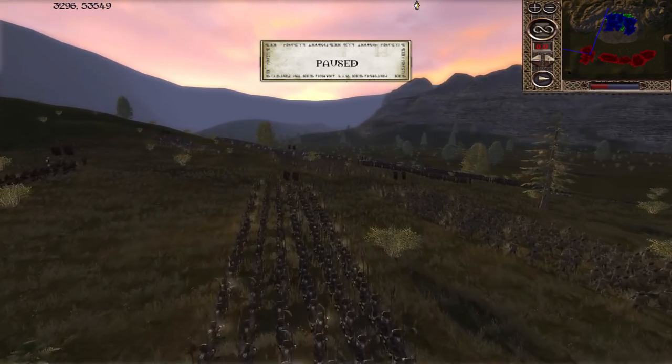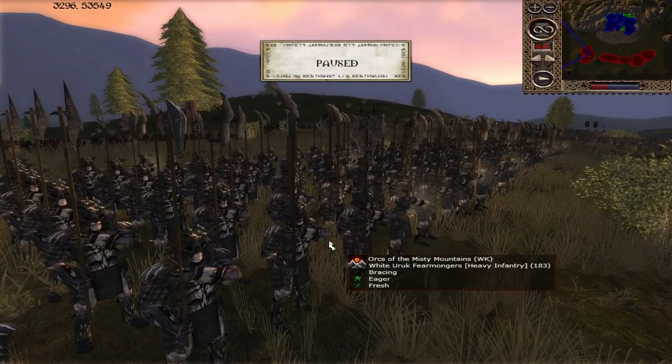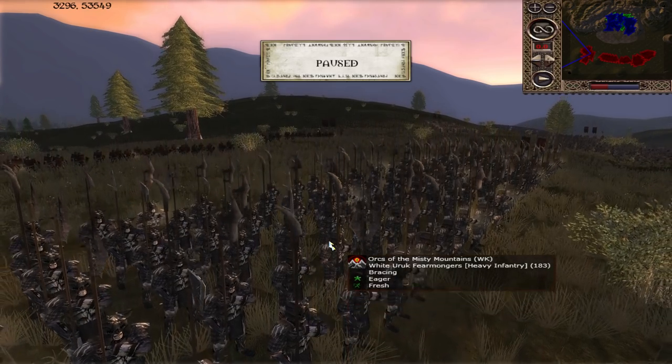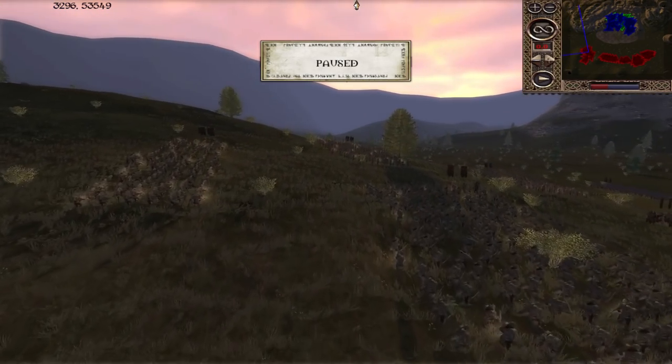In the last battle it was their general numbers that overwhelmed the Arnorians. Will they do the same to the dwarves? The White Uruk Fearmongers would be important - their armour-piercing and phalanx are very useful if used at the right time. The dwarves won't enjoy fighting them from the front, but Khazad-dûm have plenty of tools to counteract such a unit.